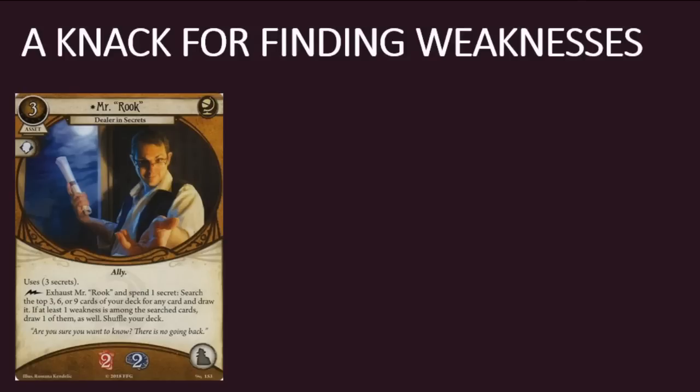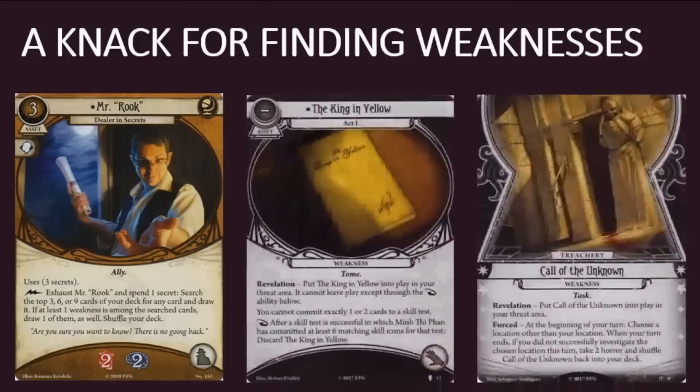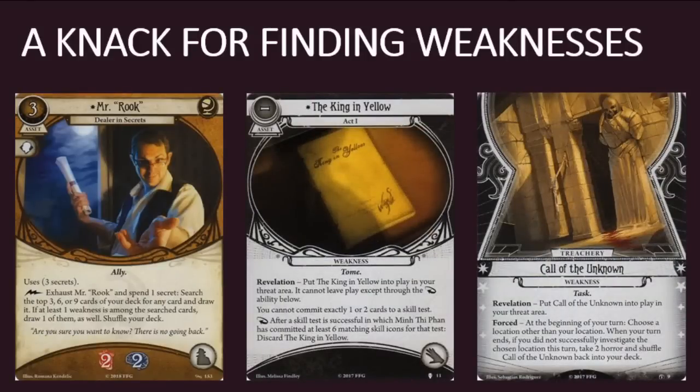Mr. Rook does have a drawback, however, in that he forces you to draw a weakness if it's among the searched cards. The signature weaknesses for Seekers tend to be quite annoying, if not downright bad. I'm looking at you, King in Yellow and Call of the Unknown, both of which I despise. That said, I'd argue Mr. Rook's downside is actually a positive. If I'm going to see a weakness during a scenario, I'd much rather see it early than late, and I would much rather deal with it on my terms than leave it up to chance.